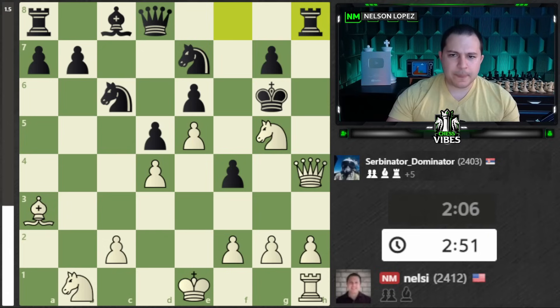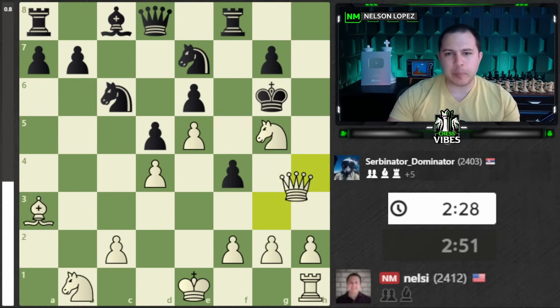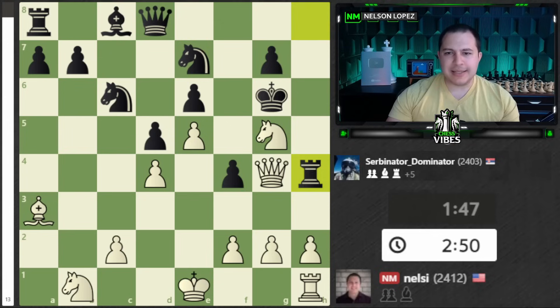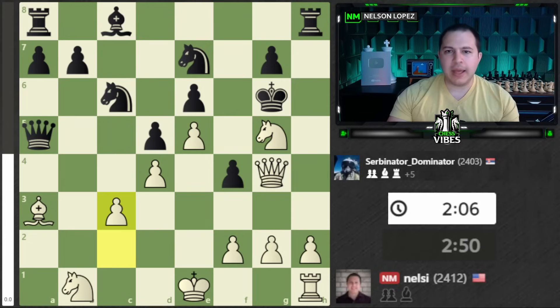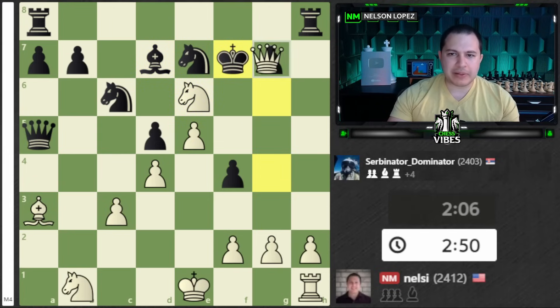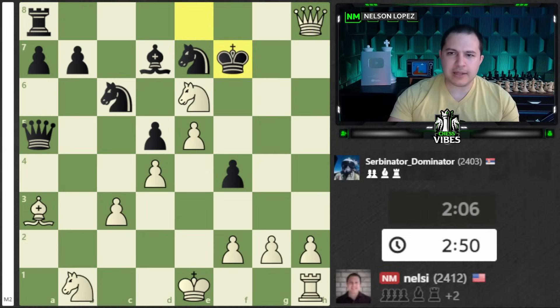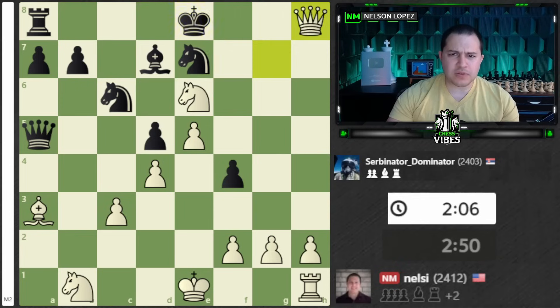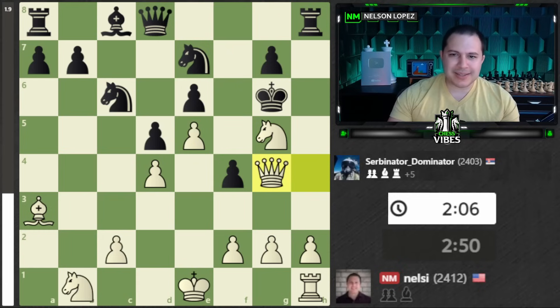My opponent played F4, trying to continue using the pawn to attack my Queen. I played Queen to H4, which was a slight inaccuracy according to the engine - they're both playable moves. Sometimes it's better to bring the Queen up and keep the attack; other times it's better to loop the Queen over to H4 with the idea of coming down here. My opponent played Rook to H8 and I went back to G4. I think it was more precise to play Queen to G4 right away. The main threat is Knight takes E6 followed by Queen takes G7, and I think my opponent didn't see a way to stop that.